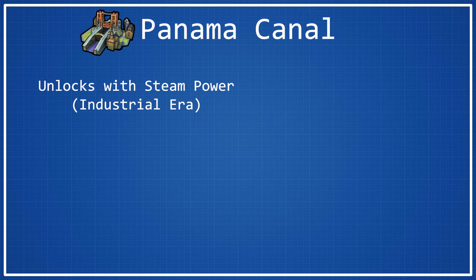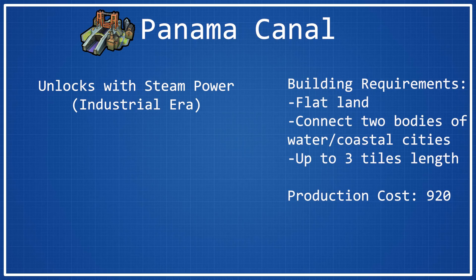As far as the building requirements for Panama Canal are concerned, they are kind of confusing. I'll list them here, but I'm going to try my best to explain them a little better. Pretty much what the gist of it is, it has to be two to three tiles that are adjacent to one another that have to be valid canal tiles. What this means is that you have to connect two bodies of water, or a city and a body of water, or a city that's inland and a coastal city — though I'm not sure about that last one. It has to be a valid canal tile, which means it also has to be flat land. You cannot put any of these three tiles on hill tiles, which is a bit unfortunate. And as I mentioned, it can be up to three tiles in length.